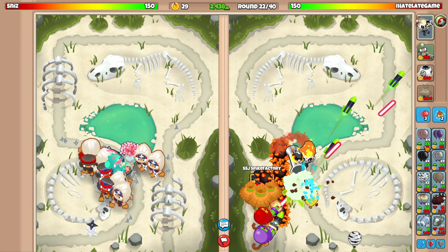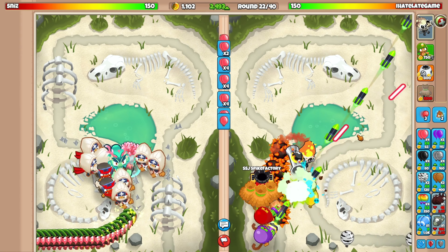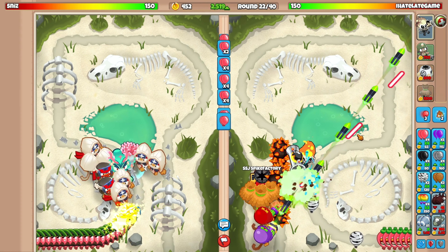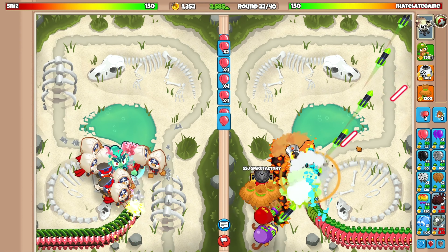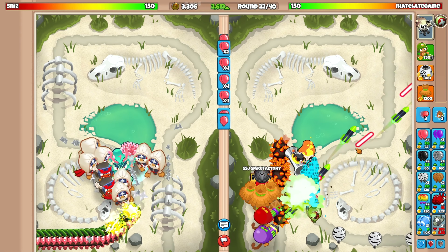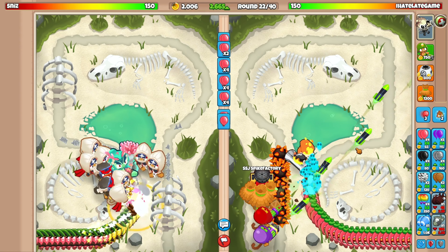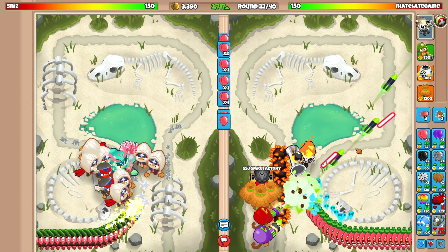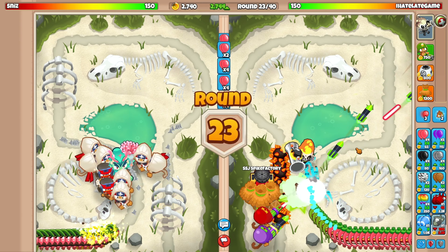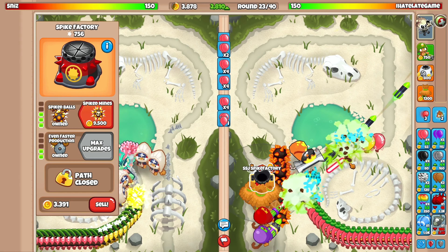Going for the monkey town now — instead of getting $2.40 per set of pink send, we now get $2.60. Upgrading again to monkey city will increase it by another 10%, so we'll definitely try that. We're chilling against all the AI balloons. The only round we need to watch out for is round 26, since that's the first round he could send us DDT balloons.